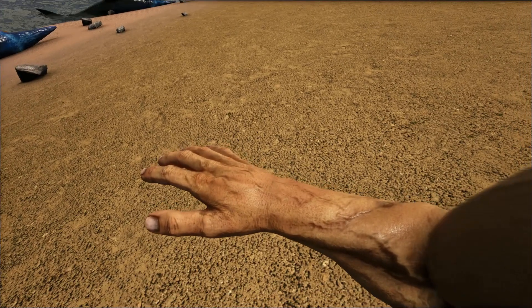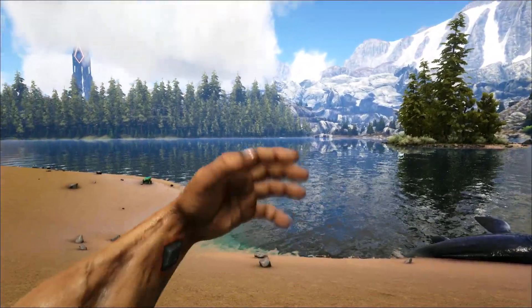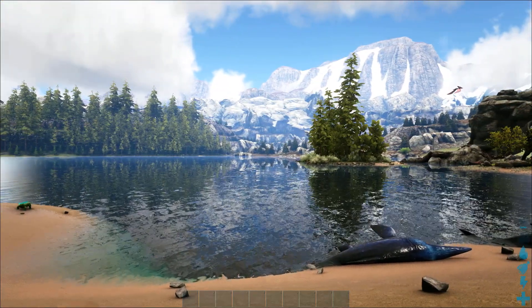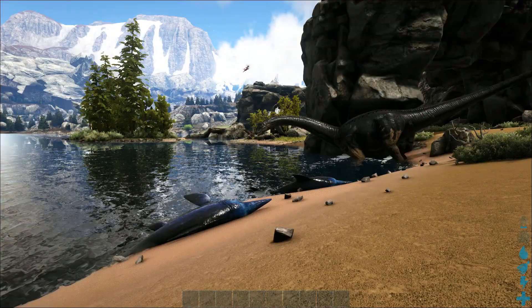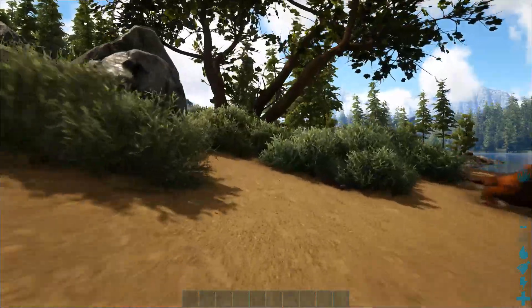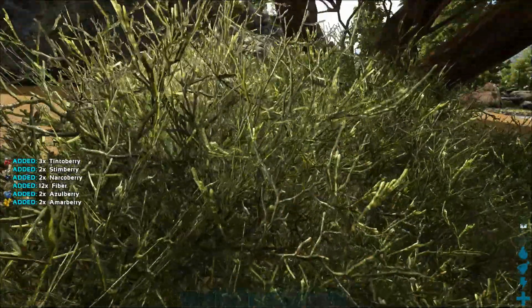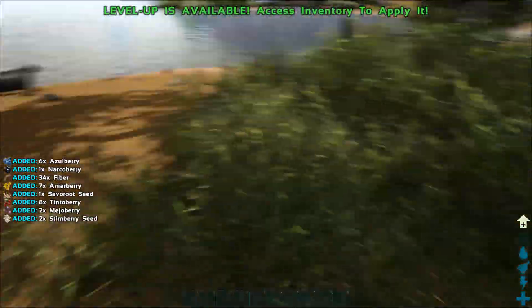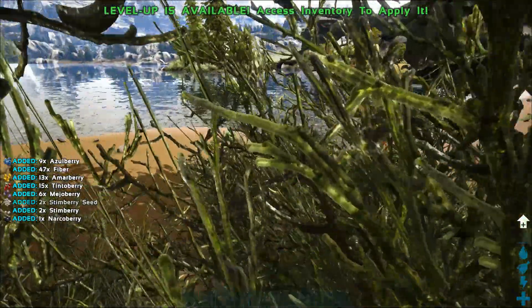Number one, the first step is try not to die. So when you first spawn in here, you're going to go through this animation. What I would recommend first is getting a couple things. So the first thing you want to do is try to get some fiber. You're going to harvest these bushes - any kind of bushes you want. And stay away from those enemies over there. Try to get these guys here - you're going to level up pretty quick.